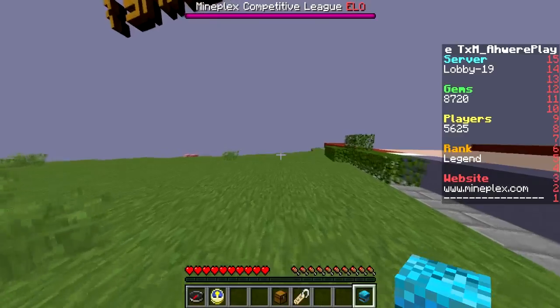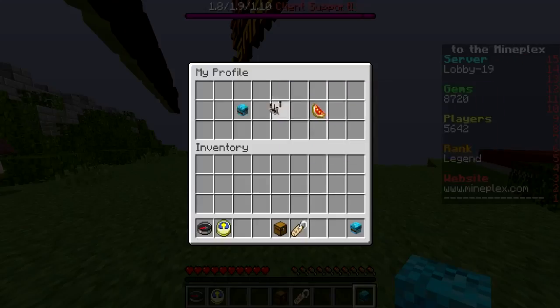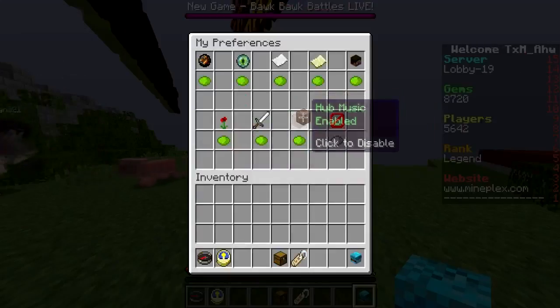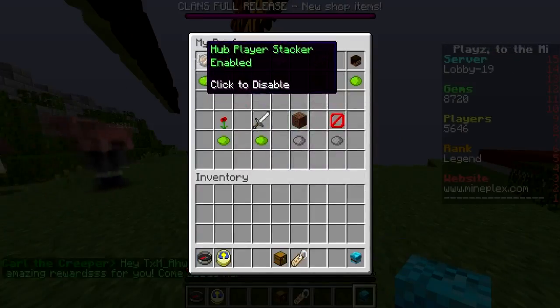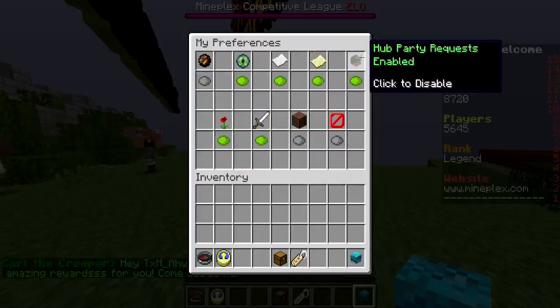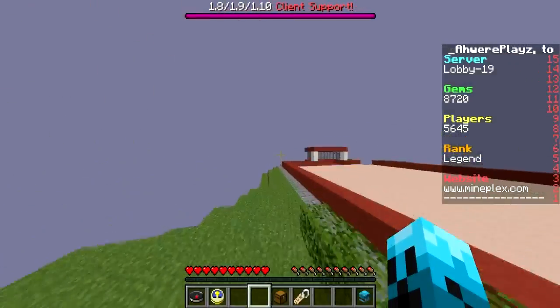Follow these steps and here we go. The first steps: open up your profile and click on Preferences. Once you click on Preferences, you're gonna click on Hub Music Enabled and turn that off. Next, you're also going to turn off Hub Player Stacker, and then turn off Hub Party Requests.